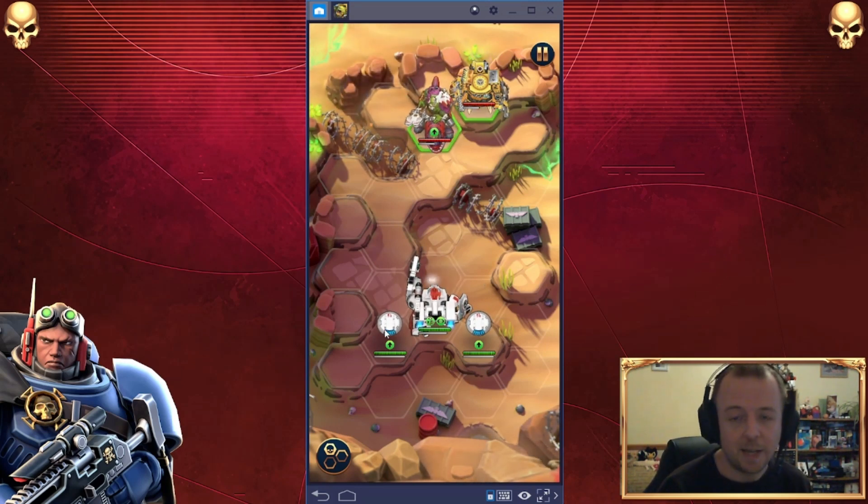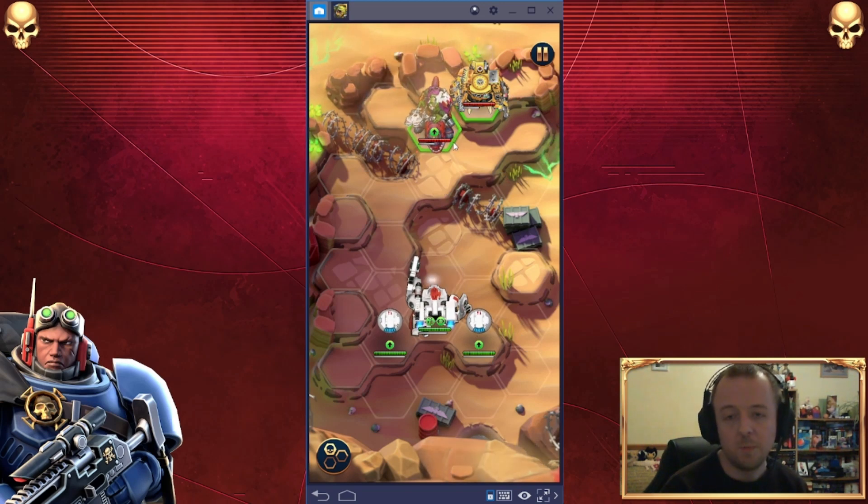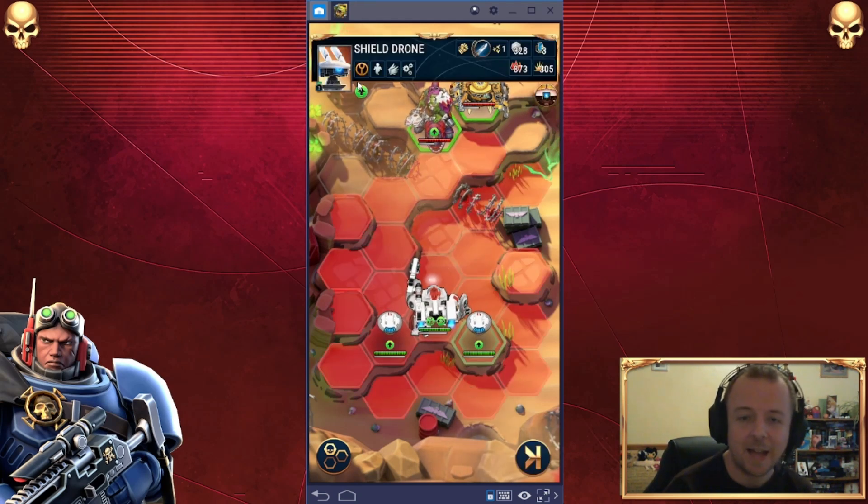Just back to the topic now — just a quick one, looking at the shield drones. So as you can see, I've deployed the shield drones. He's there on Overwatch, but I'm going to not have my orcs move in because they're too smart. They see he's on Overwatch, they're just going to sit and wait. So let's take a second to look at their stats here.